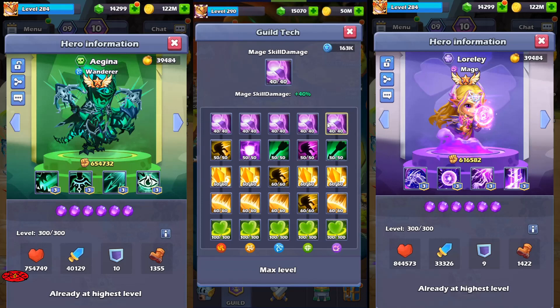For mages, you start with HP but you also need mage skill damage. Every class has these skill damage nodes, and you can also get mage crit rate. Of course you can also upgrade mage attack, but focus on skill damage first.